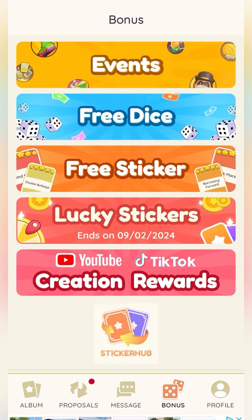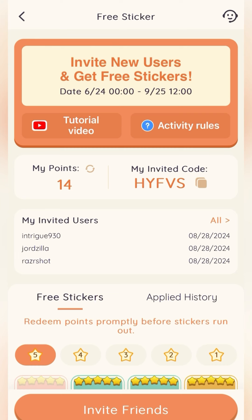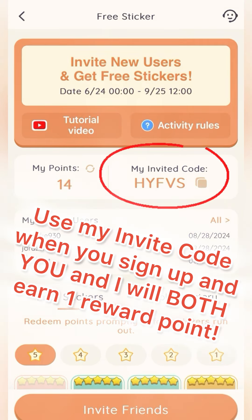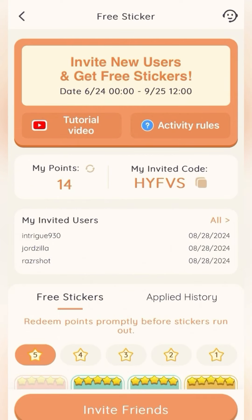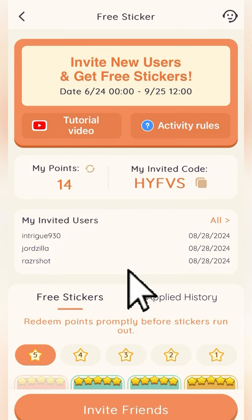That wraps up the whole Sticker Hub app. If you have any questions, let me know — I'll probably be doing more videos explaining each feature individually. If you do decide to download the app, make sure to use my invite code shown on screen. All the points I earn I'll be using to redeem for stickers to do giveaways, so it's a win-win. If you enjoy my content, please hit the like button and subscribe to stay in the know for all things Monopoly Go. Until next time, bye!